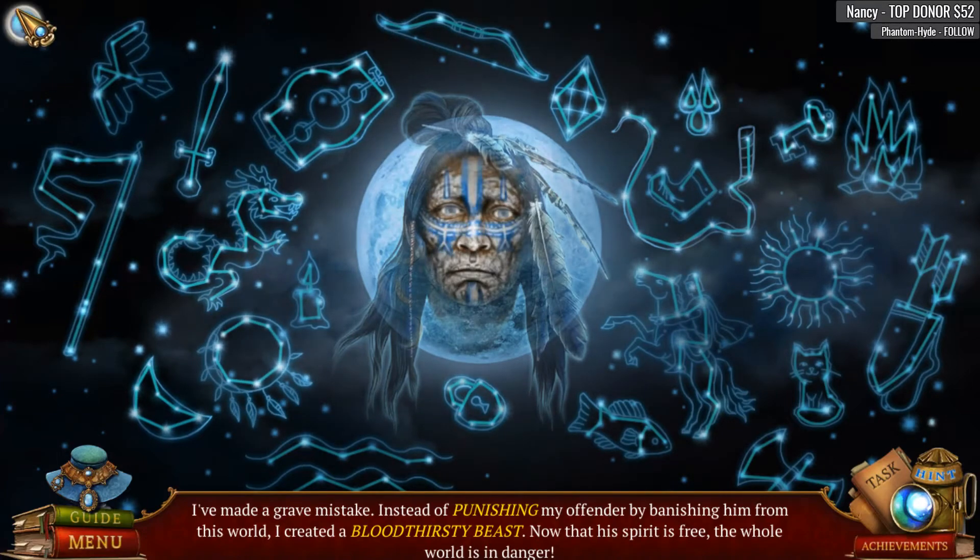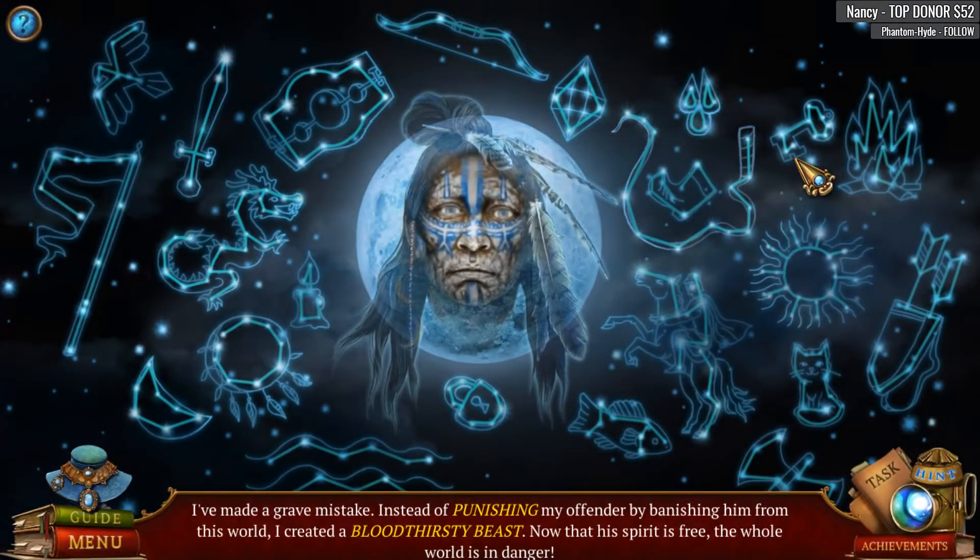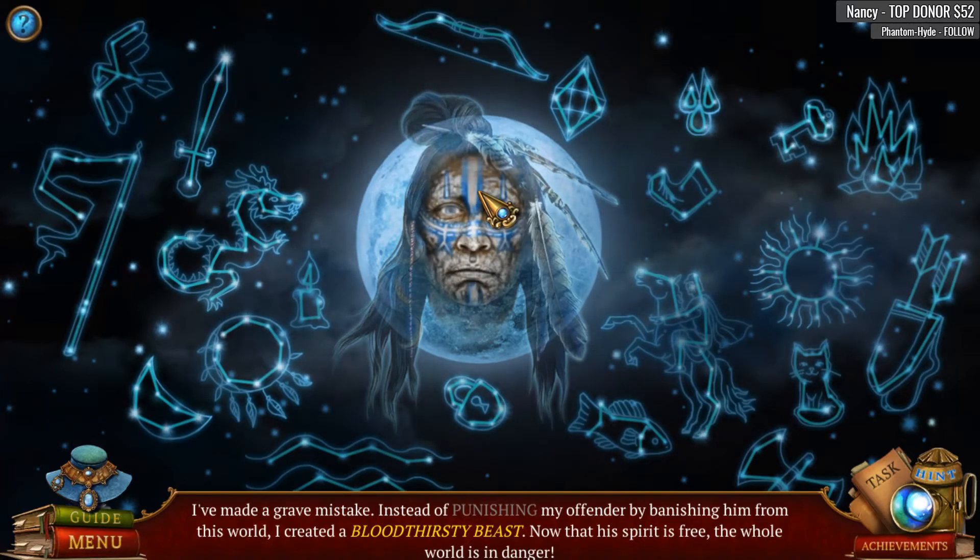Find the right objects on the scene that are associated with certain search words. Interesting. Kitty Cat, wild, bloodthirsty beast. I have no idea what I'm doing here. Whip — okay, so those are Punish. But I don't know what Bloodthirsty Beast is. Maybe these two? No.